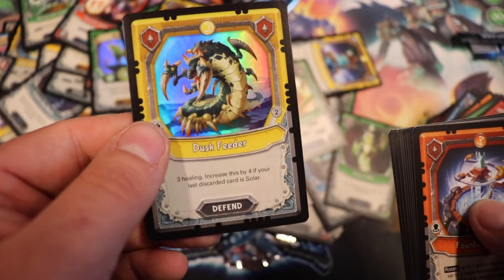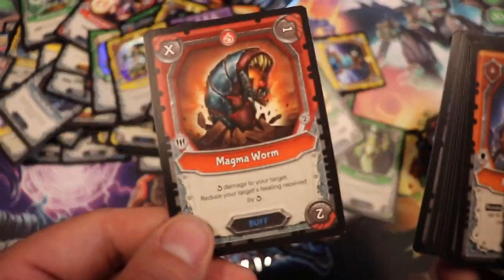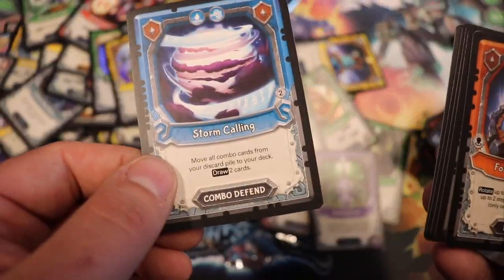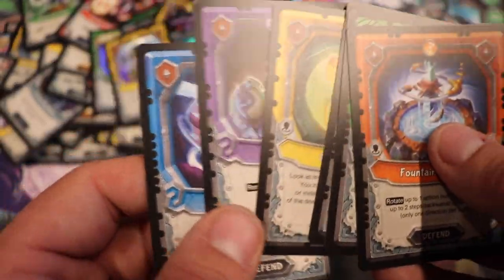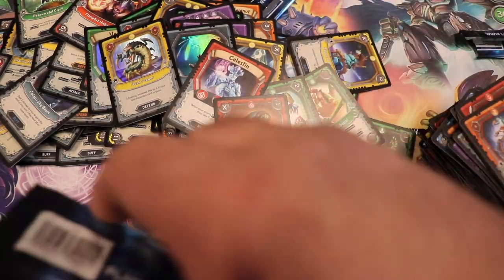That's a really cool foil right there — Dusk Feeder. Celestin, common hero. Magma Worm, Stalking Chud — were there no rares in that pack? Oh, because we had a hero — alright, so heroes take up a rare slot, I guess. That's odd.